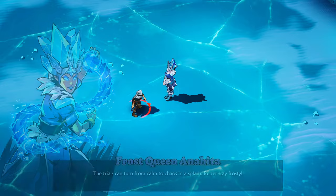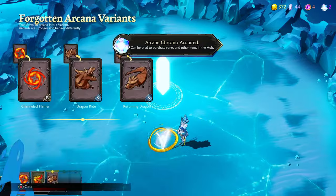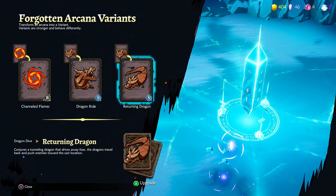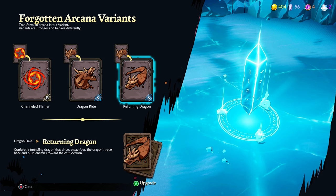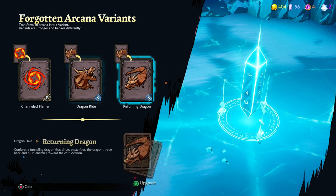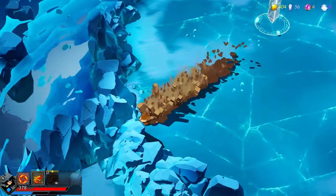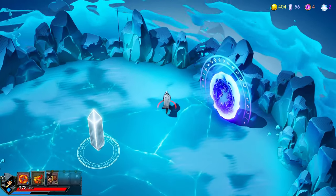She is a little bit annoying, but honestly it's the same with the lightning guy — when he jumps into the air and spams lightnings. Okay, what do we have here? 'Dragon travels back and pushes enemies towards the cast location' — interesting. Do we want to ride a dragon or do we want it to return? I want to ride a dragon.